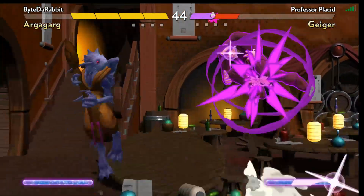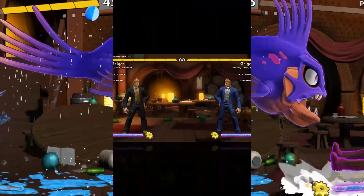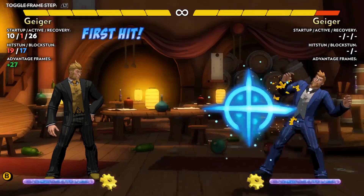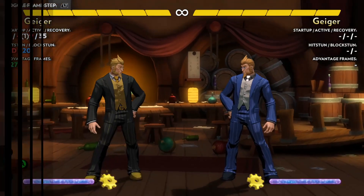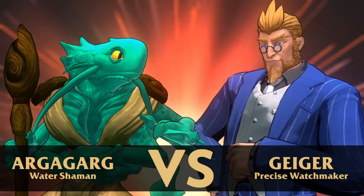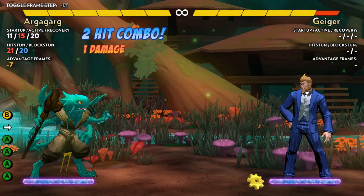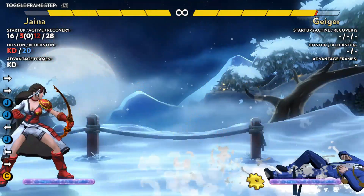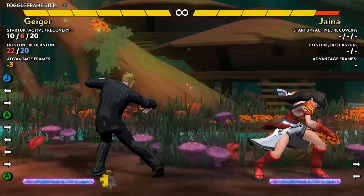Some characters are stronger in neutral because they have fast attacks that prevent pressure, or they have a very easy time moving to an advantage. Geiger is the former character — his fast recovery on his gears, fast long-range poke, and flash gear make it easy to keep his opponent from getting into their best position. Argygar has a very easy time moving out of neutral, as something as simple as an opening projectile will push his opponent into a disadvantage. Whenever the match is moved back into neutral, it is called a reset — usually accomplished with an attack, such as Jaina landing a dragon heart. When you are in neutral focusing on ground attacks and pokes, you are in footsies.